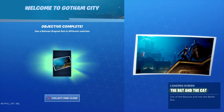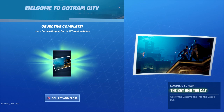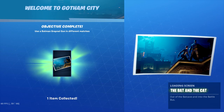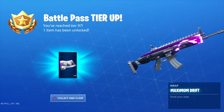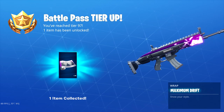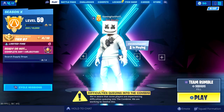Alright guys, we just unlocked the loading screen — it says 'Objective Complete: Use a Batman Grappling Gun in different matches' — and you get the Batman and Catwoman loading screen. We got another tier up to 97 — so close to 100. We got 3 more level ups to get to tier 100, we'll definitely get it. Still need to do more damage.